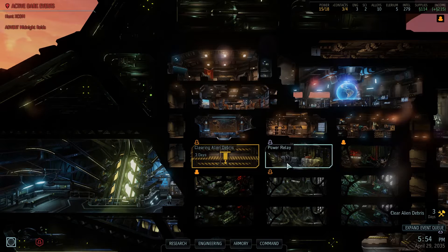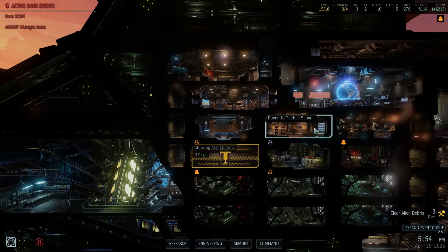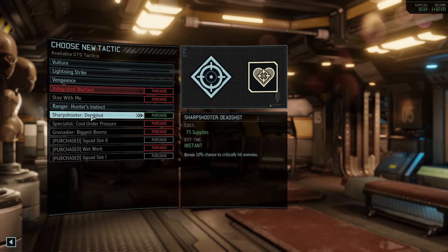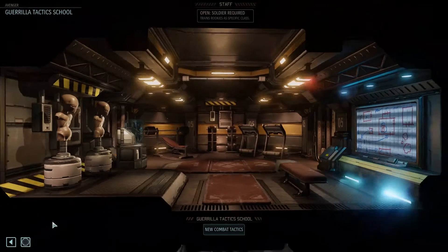We've got some debris here, and there's one working here. Proving ground — we're researching grenade. Let me see if we actually did those combat tactics, what is all available. Because we have a captain sharpshooter and a captain ranger now, we can get some of their tactics upgraded. It's not really my preference right now — we need the supplies for other purposes really.